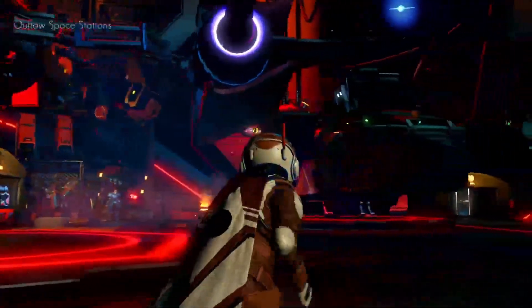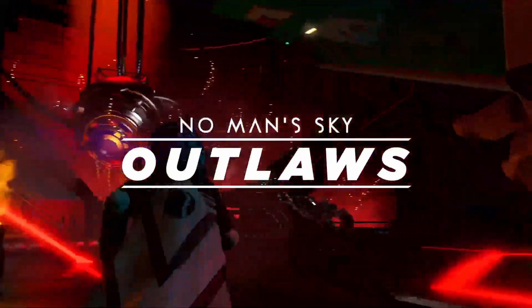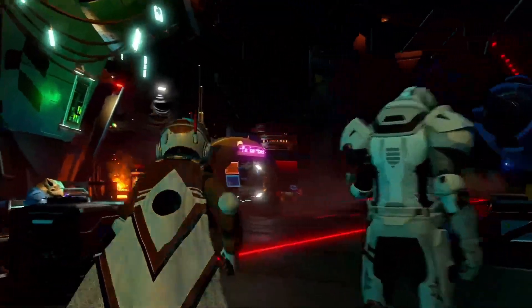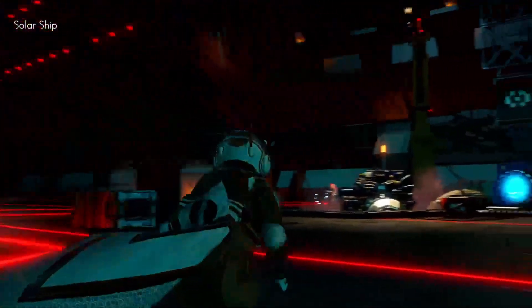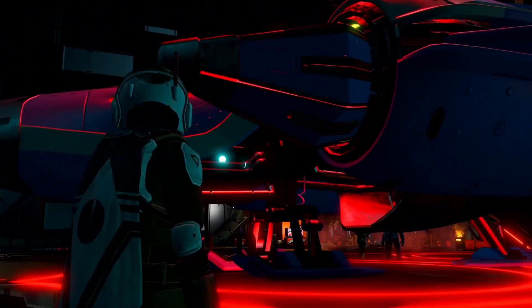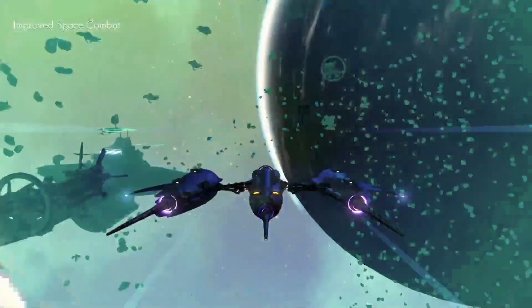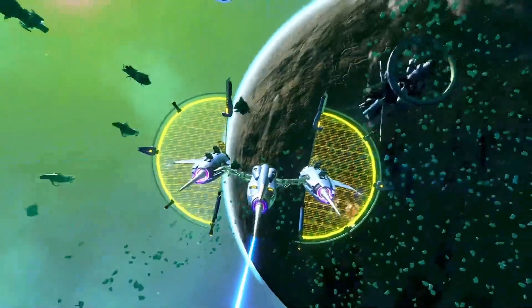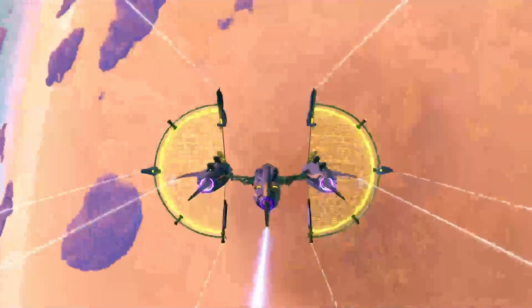Number one is the Outlaws update. First, you got a new ship type — the solar sail ships — and they have a really cool benefit: their pulse drive is way faster, it regenerates, and things like that. The second reason is they put in smuggling and black market goods, making it so you can officially be a really good smuggler. It feels great doing it and there are multiple ways of doing it, not just one.